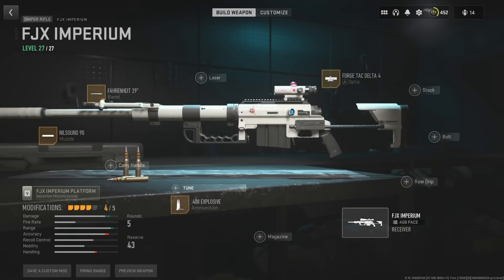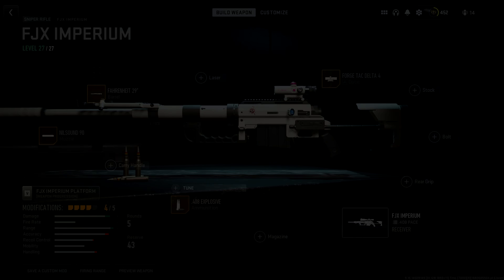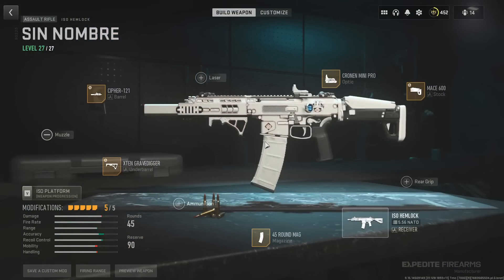These are the attachments I have on the sniper rifle and I highly recommend you put these on — it becomes a one-shot gun. If you hit someone in the face on Warzone or anywhere on the body in multiplayer, they are dead. For the ISO, you can copy my settings as-is: I have a 45-round mag, and several tuned attachments. My personal optic is the Cronin Mini Pro — it's very accurate. I know a lot of people play with iron sights, but this is my preference. Copy it if you want.